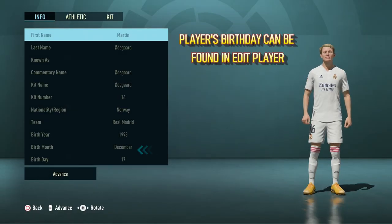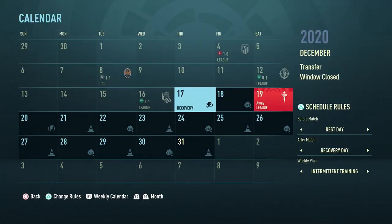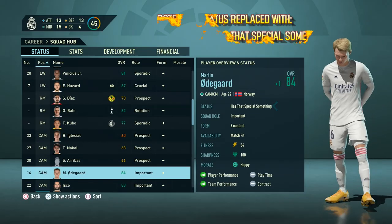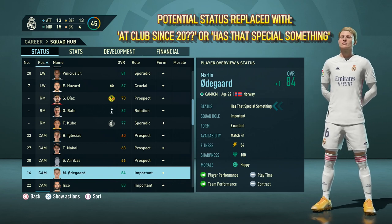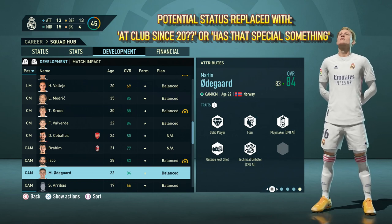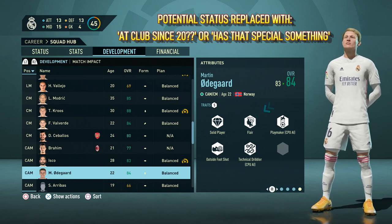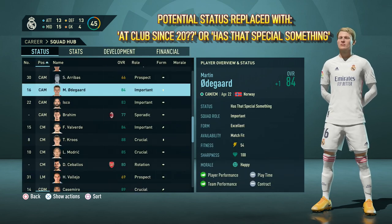You can check on a player's birthday by going into edit player. The player we're using for an example is Martin Odegaard and his birthday is December 17th. So if we fast forward to December 17th and then check Martin Odegaard's potential status, it has been replaced by has that special something. And all that means is that he has the flare trait. Should he not have the flare trait, the potential status will be replaced with at club since followed by the year. So that is the potential status explained.